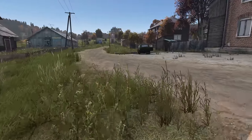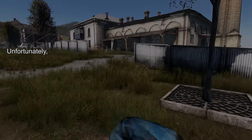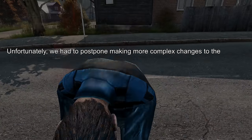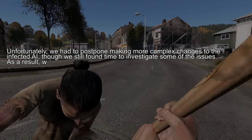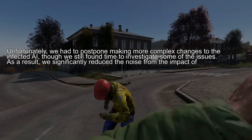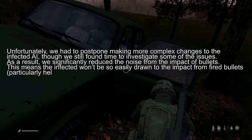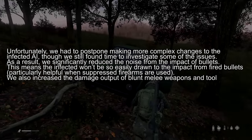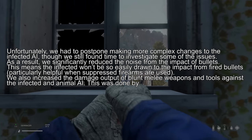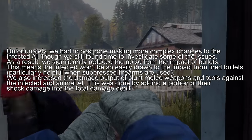This patch also comes with updates on the previously promised improvements to the infected. The developers have said: 'Unfortunately we have to postpone making more complex changes to the infected AI, though we still found time to investigate some of the issues. As a result, we significantly reduced the noise from bullet impacts — meaning the infected won't be so easily drawn to fired bullets, particularly helpful when suppressed firearms are used. We also increased the damage output of blunt melee weapons and tools against the infected and animal AI by adding a portion of their shock damage into the total damage dealt.'